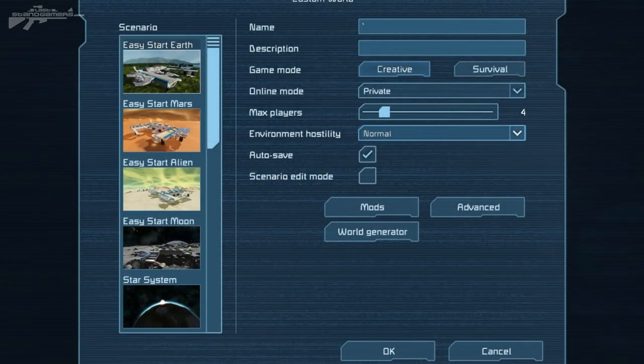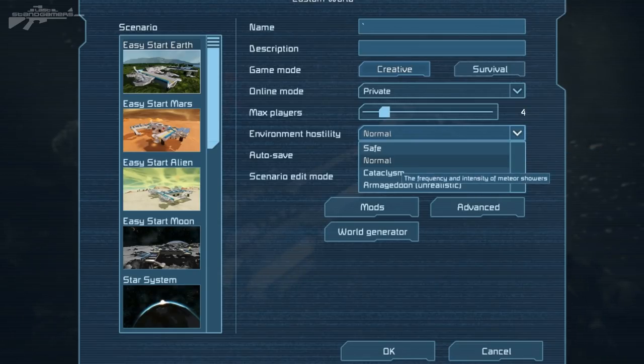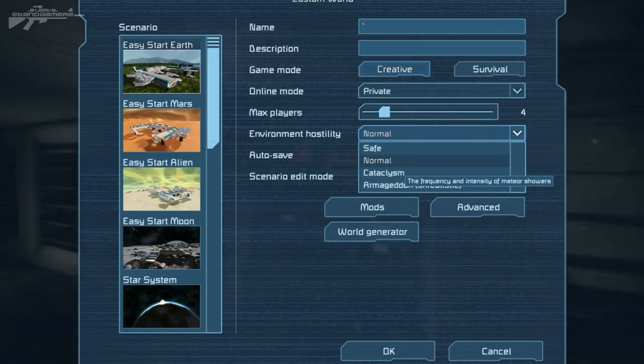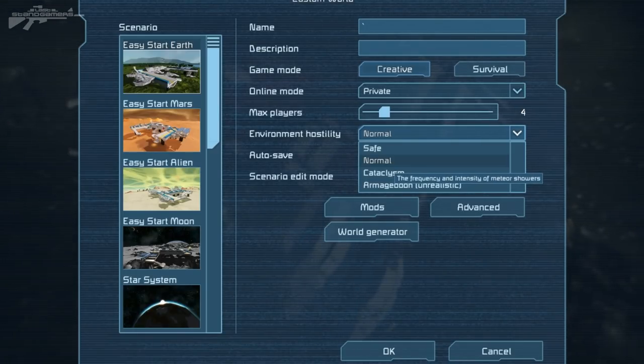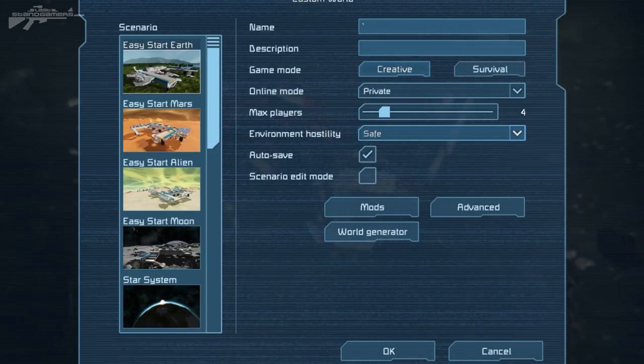Now another feature I want to warn you about — this may destroy a few of your settlements if you're not aware of it. This normal setting is now set as manual. So when you're creating a world you will have frequent asteroid or meteor storms. You will have to manually set it back to safe to make sure your world is safe from them.